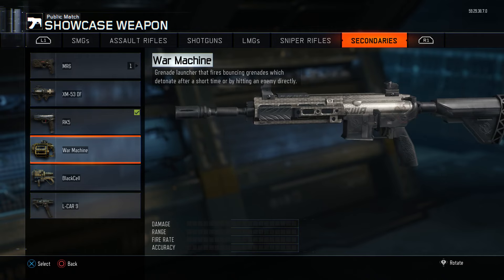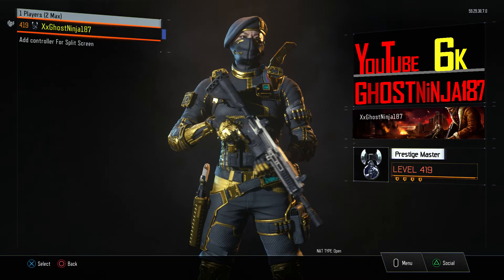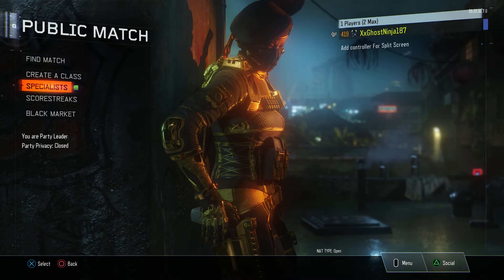There we go, check that out — isn't that sick? That is the M27 assault rifle from Black Ops 2 in Black Ops 3. So what this probably means is the M27 is in the coding for Black Ops 3, and I could definitely see the M27 coming into Black Ops 3 quite shortly, maybe through some DLC or stuff like that.